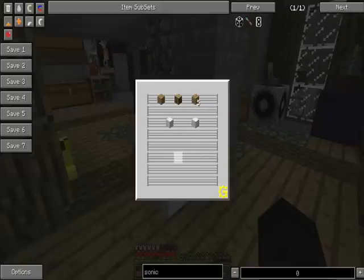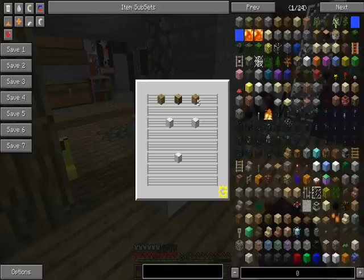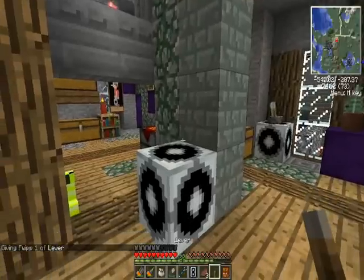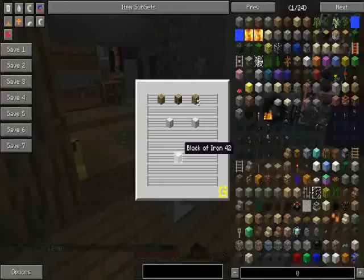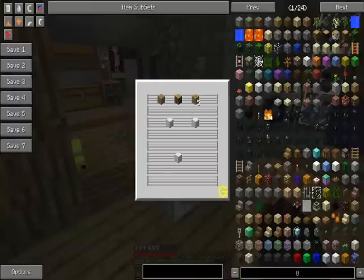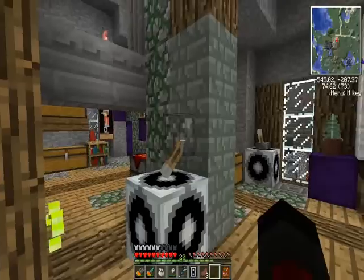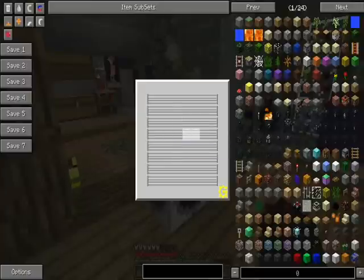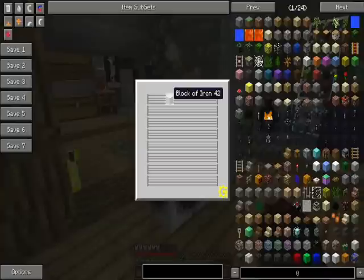Each one of these little blocks makes a sound. We can't really tell what it's doing right now because I haven't applied any redstone signal. So let's give myself a lever, put it on the top, and turn it on. It makes a sound when an invisible thing is touching each block. If I hold shift and I click, it will delete the little clicks I've made.